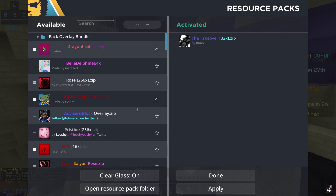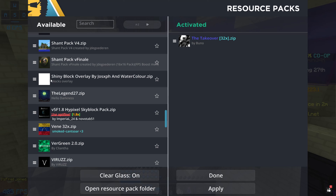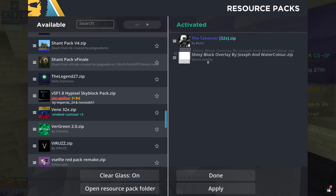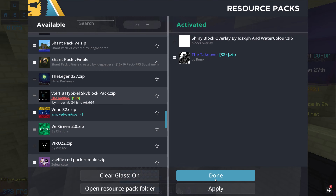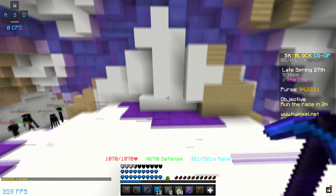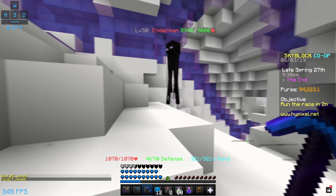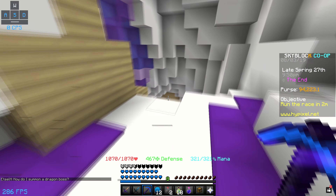My friend Watercolor and his friend Joseph actually made an overlay that helps you find shiny blocks a lot easier. So we're going to put this on right now. We have the shiny block overlay by Joseph and Watercolor. What you guys want to do is put it over your texture pack just like that and then press done.